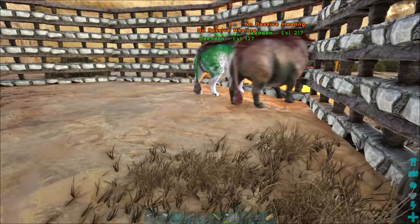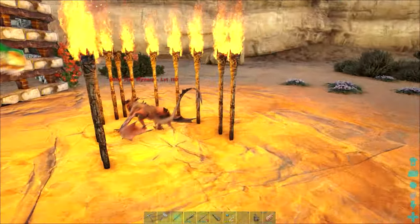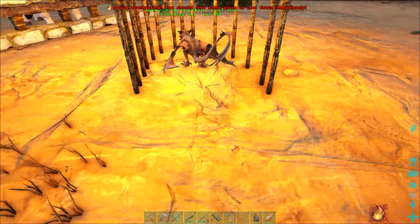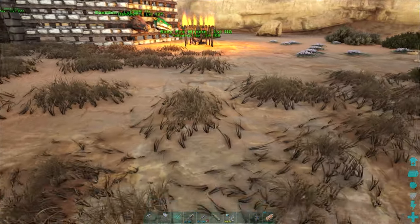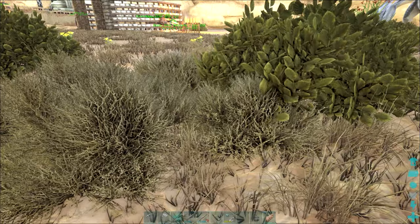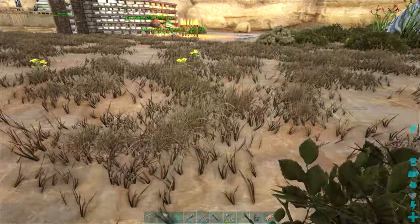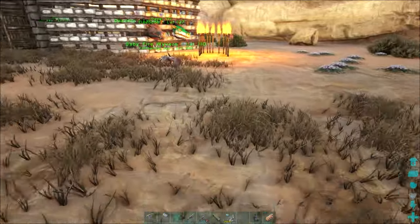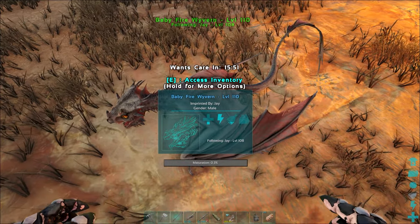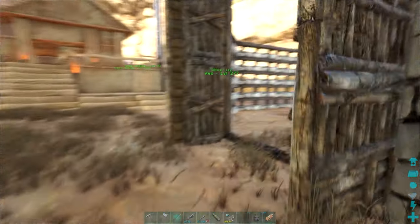We're back at base and I'm breeding our Deodons. I've also incubated our Wyvern eggs - we ended up with that 110 Fire Wyvern which we've just hatched now. I've also got another 160 and a 165 Poison Wyvern egg, so we may as well get on with incubating some of them. Still haven't found these Lightning Wyvern eggs, and we would need quite a few if we're going to be planning to take them into the boss fight.